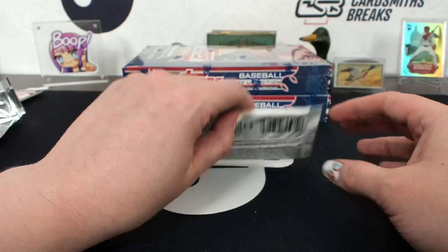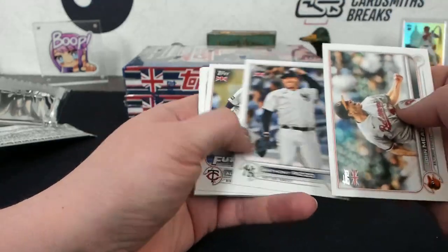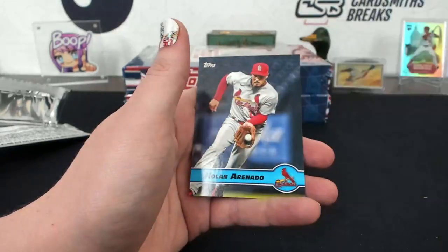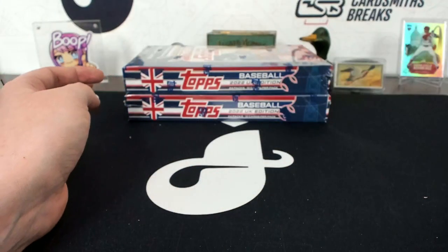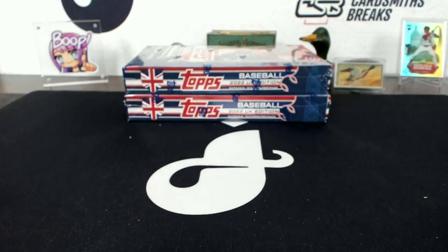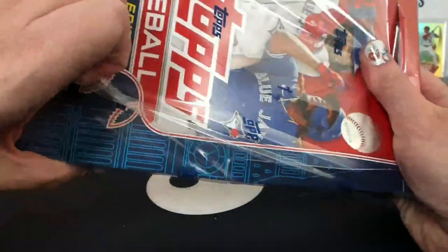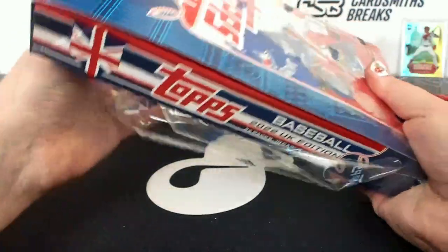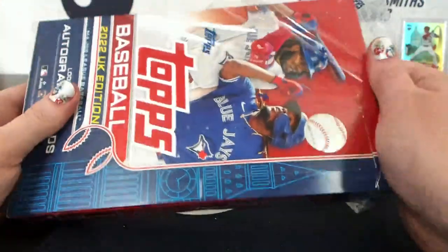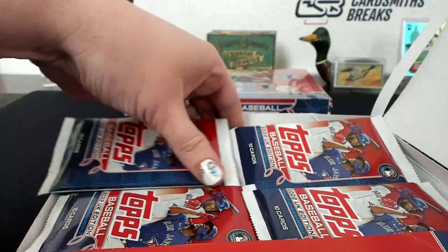Otani Significant Statistics. Little Arenado Merlin. Man, these are super thick plasticky things.